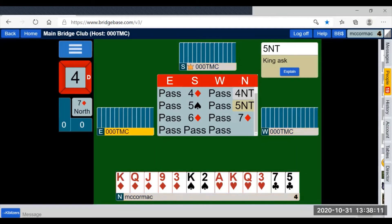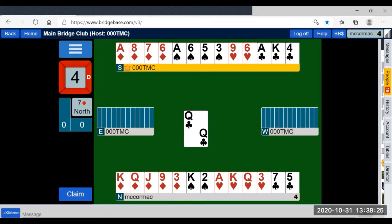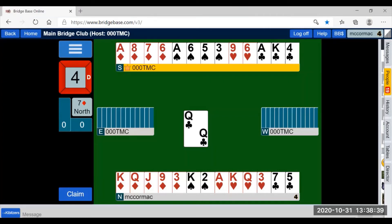The lead against the Grand Slam is nearly always going to be a trump if they have two or three small ones, but if they have a strong sequence, leading their sequence can help them as well. If I count my guaranteed tricks: five diamonds, plus two spades is seven, plus three hearts is ten, plus two clubs is twelve. Twelve tricks is not thirteen — there's no point ruffing clubs or spades, but there is a point in ruffing hearts. So I win the club with the ace.